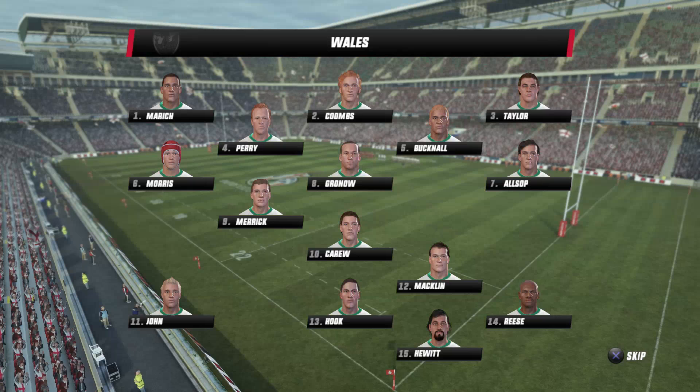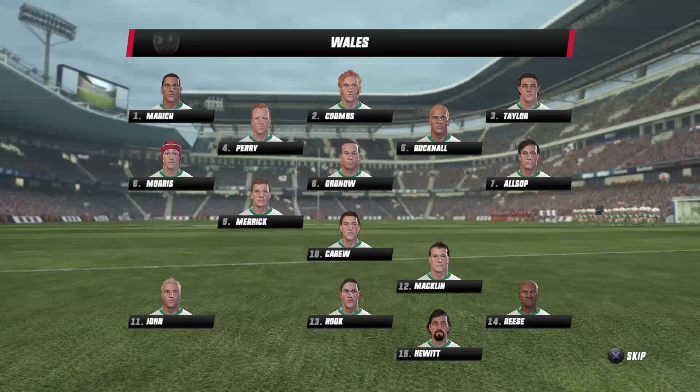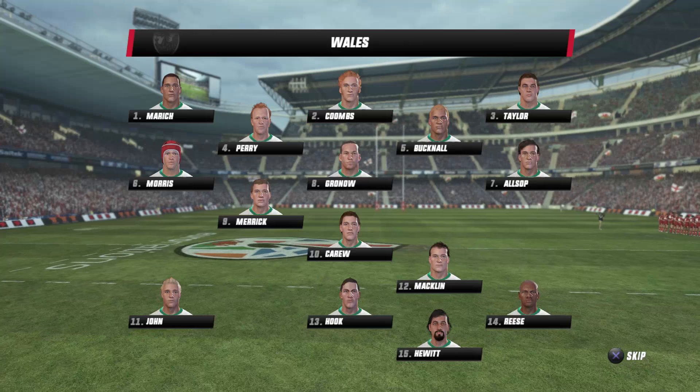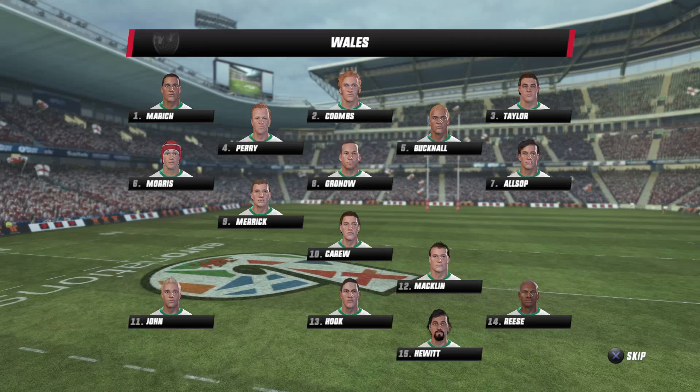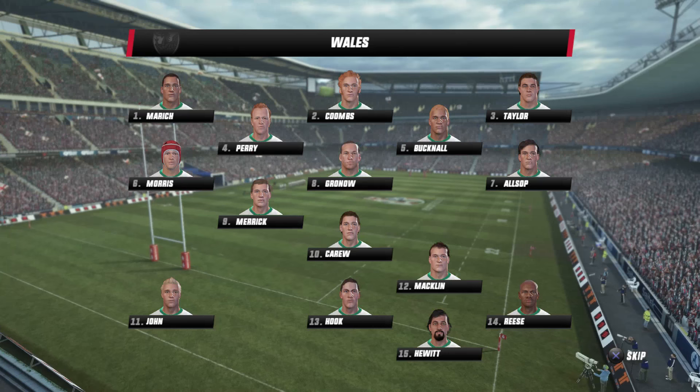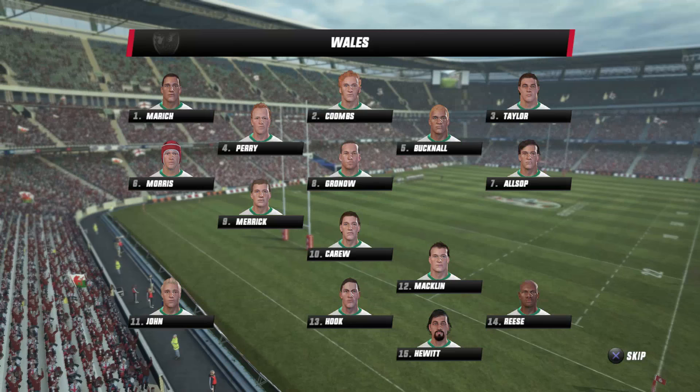Hello and welcome along to Cold Flake's Grip, your home of Rugby Challenge 3 in the Nathan Nicholls Be A Pro Series, where we are in the Six Nations with England. Our second round match is up against Wales. As we talked about at the conclusion of last episode, Wales can really attack England through the centre partnership of Macklin and Hook.